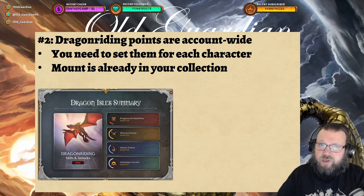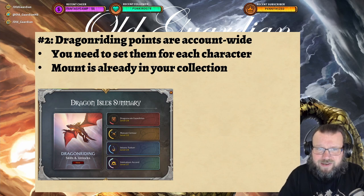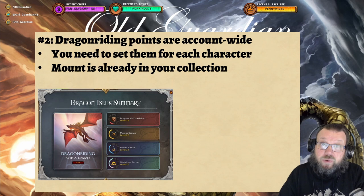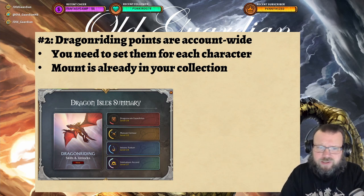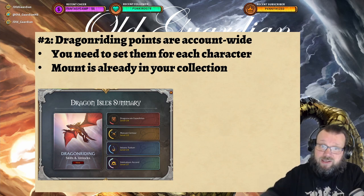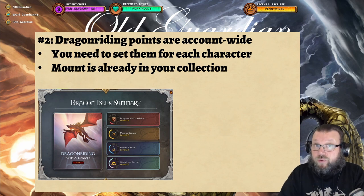The second thing: when you have your alt and you're headed towards Dragon Isles, as soon as you unlock Dragon Isles, go to your Dragon Riding Skills and unlocks, because Dragon Riding skill points are account-wide. You'll need to pick up the glyphs once and they're already there for your alt. Just go there and assign the points — the points are unassigned on all of your alts. Dragon Riding mounts are already in your collection, so grab your Dragon Riding mount. Then when you take the boat to Dragon Isles, as soon as you arrive you can just fly off — you don't have to care about the quests at all.